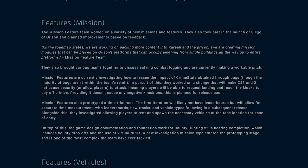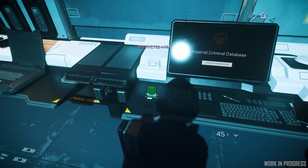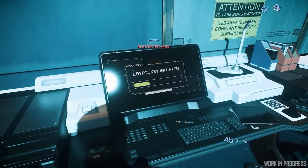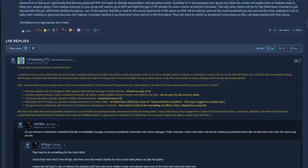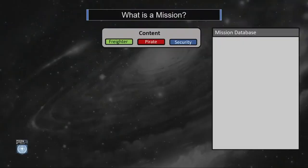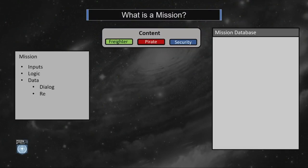The mission features team began investigating how to lessen the impact of crime stats obtained through bugs, removing the attack-on-site designation from level one and two crime stats, and allowing players to land at stations to pay off their fines. Providing this doesn't cause problems, it'll be live soon — a very good change considering the difficulties this could have caused for unknowing newcomers and players caught by glitches during solo play.